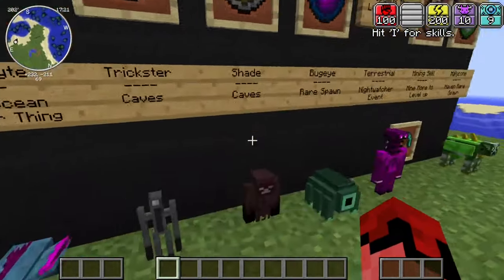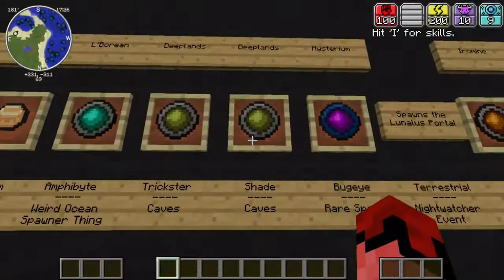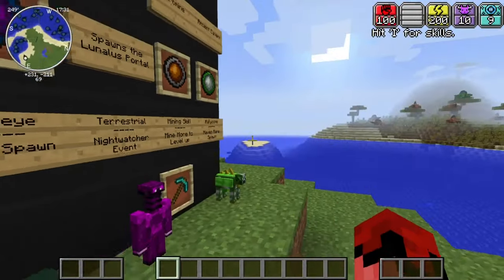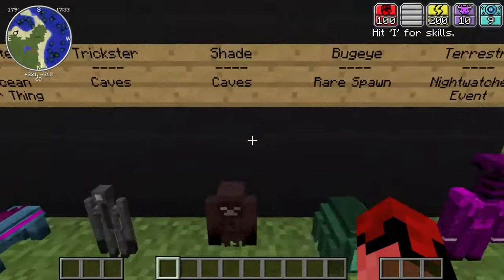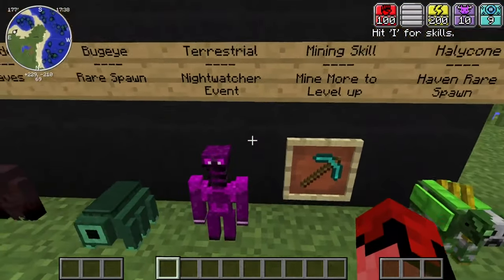Next up is the Trickster, which also spawns in caves just like the Clown and only drops Deep Lens. After that is the Shade, which also spawns in caves and drops Deep Lens. Then there's the Bug Eye - these are just rare spawns that appear around the world and drop Mysterium.